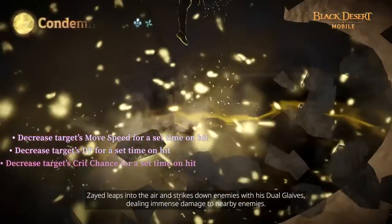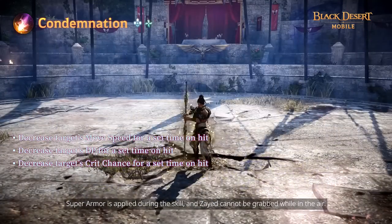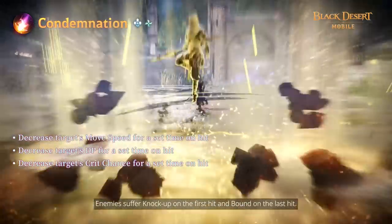Zade leaps into the air and strikes enemies down with his Dual Glaives, dealing immense damage to nearby enemies. Super Armor is applied during this skill and Zade cannot be grabbed while in the air. Enemies suffer stun on the first hit and daze on the last hit.